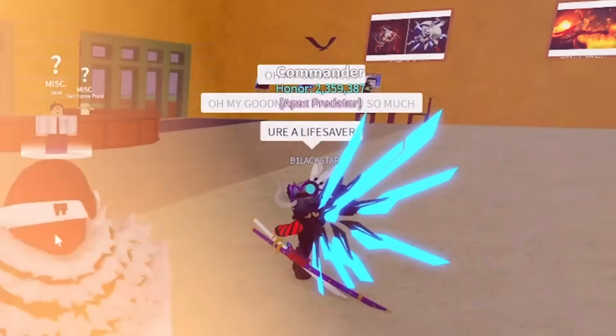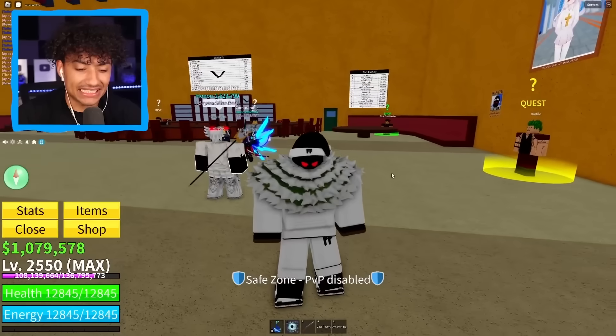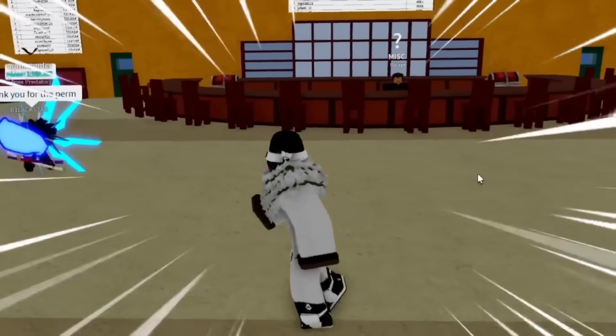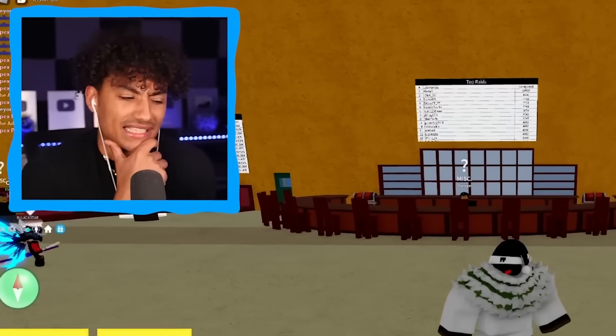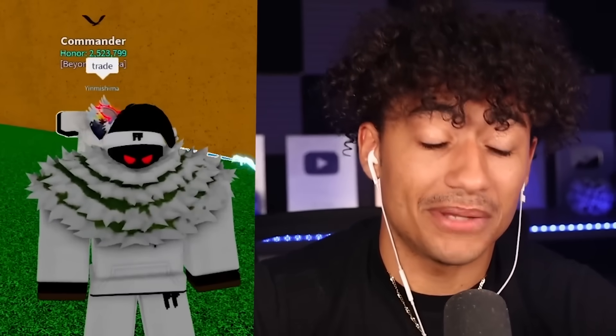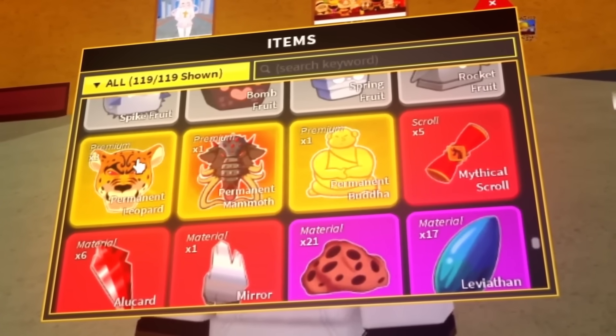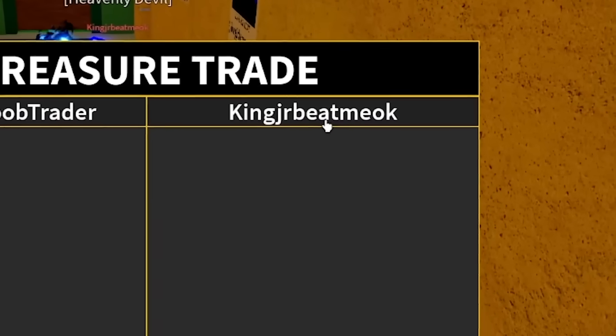Trade is done — he just got a permanent leopard and he's freaking out! He says 'you're a lifesaver' — don't worry about it, they call me Fulton, I'm like Superman. We have six Kitsune fruits now and three T-Rex fruits — this is insane. Fulton is best! I'm not a pro trader — am I getting scammed? Are these good trades? He was freaking out so maybe I got scammed, but anyways we're going to join a new server and find someone else.